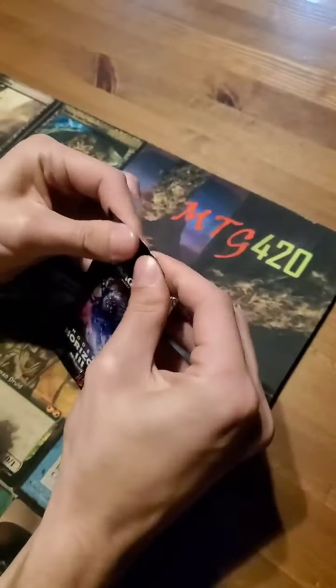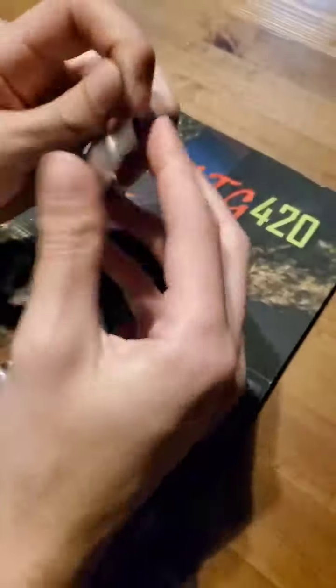Yeah, see it's still sealed, touching it a little bit. You get better rares that way. Let's do it. This is what Greg taught us when he opened an Ancient Copper Dragon after touching the pack really hard. 420 style.